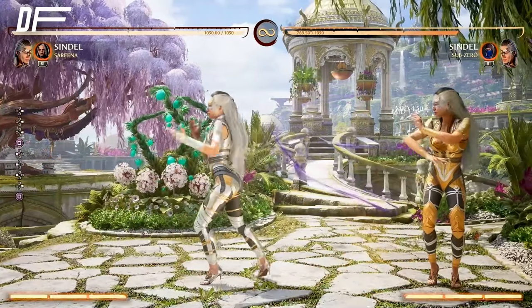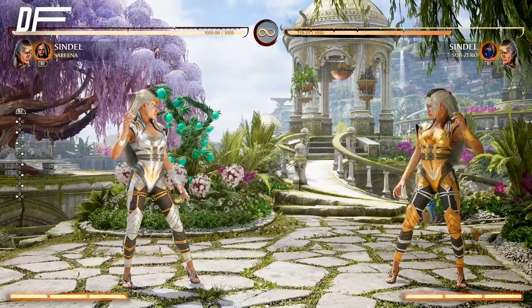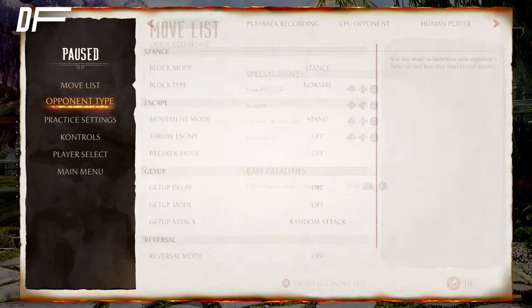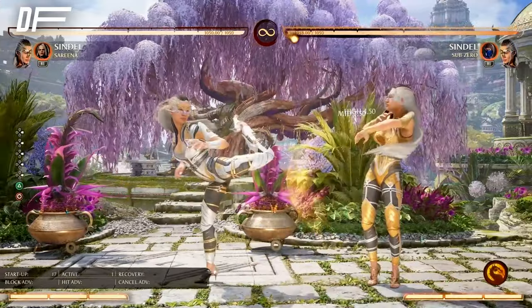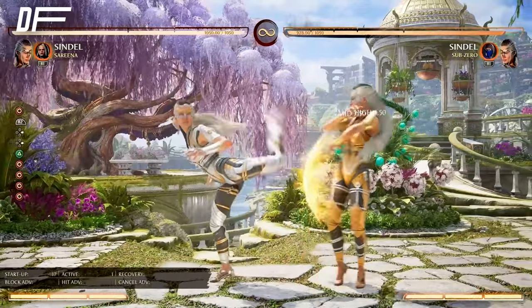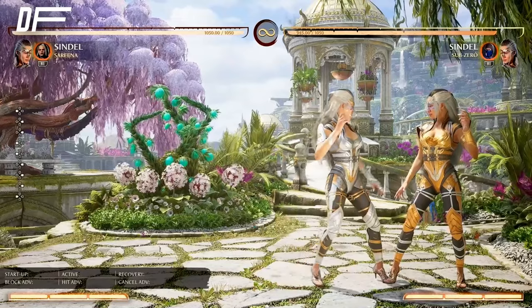After you hit them with forward one, you can do either a cameo or a scream. For your plus moves, it's two-four — that is plus — and two-four-four, but I advise you not to do that because they can flawless block it. Two-two on block gives you your plus frames right there. Two-four-four is good but they can flawless block the end, so don't do that unless your opponent doesn't know about it — then abuse it.